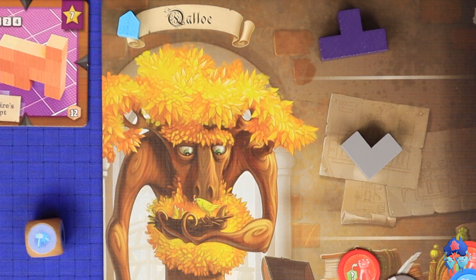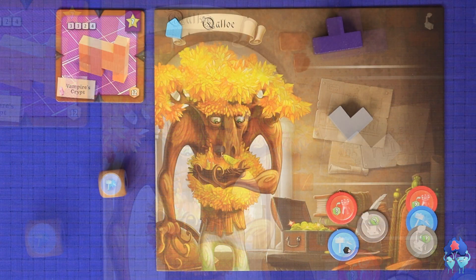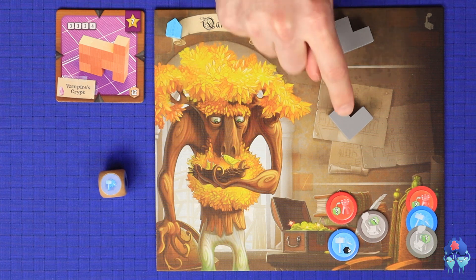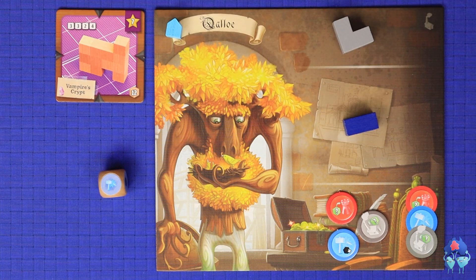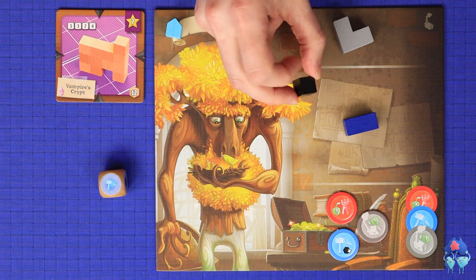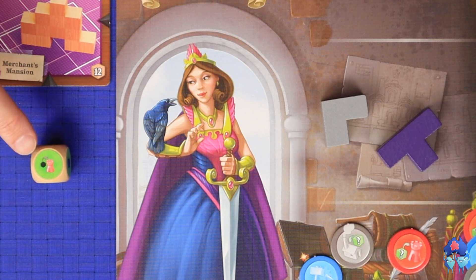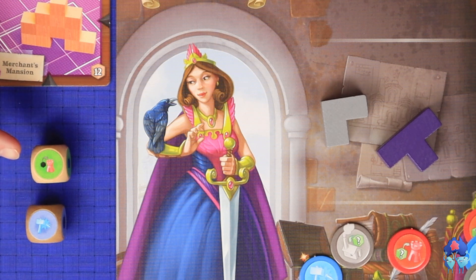If you draft a die with the chisel icon, that allows you to optionally chisel one cube off an existing quarry resource that you hold. For example, you could knock a cube off to reduce a piece to a smaller one. The smaller piece goes in the construction yard or warehouse, whichever the larger piece was already in — you do not get to keep the cube that was chiselled off. The final icon allows you to start contributing to the construction of the palace, which we'll discuss later. If you draft an offer with both icons, you must resolve the chisel before the palace contribution.